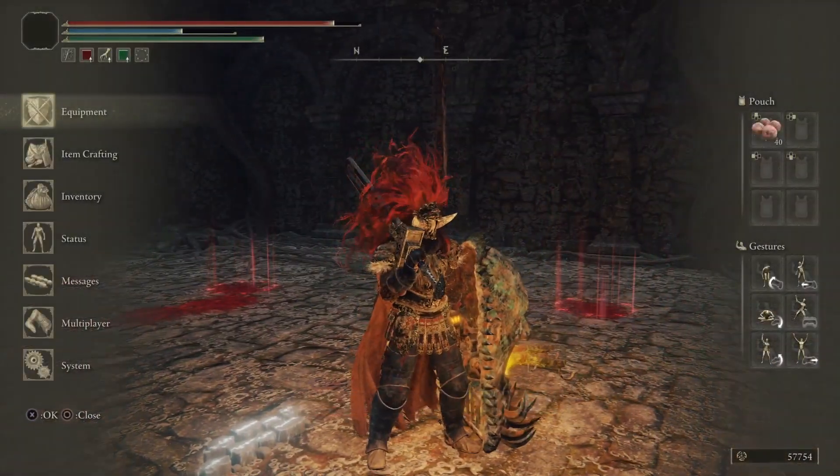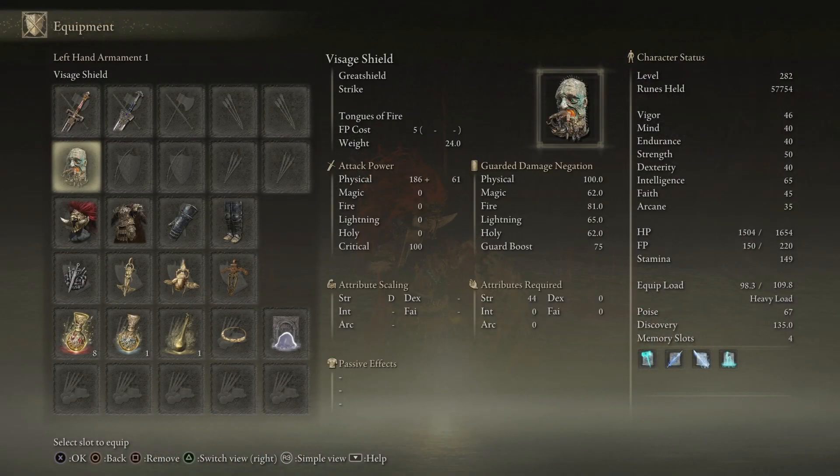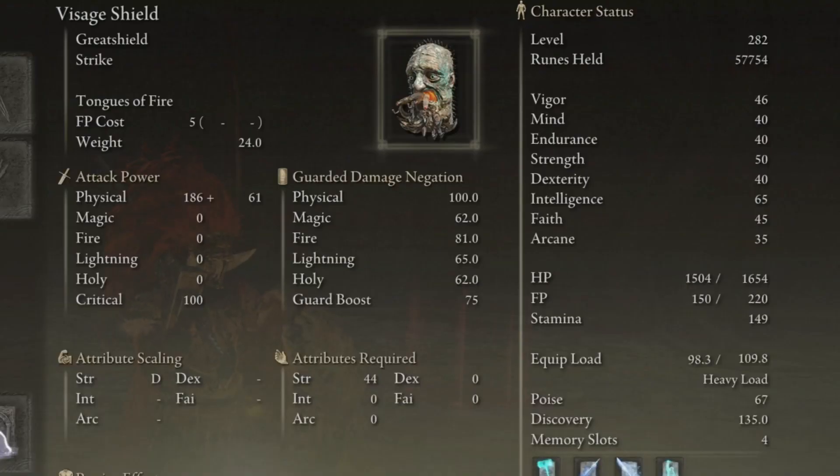Now about the stats of T-Shield — they are pretty good. It's giving you 100% physical resistance, a good magic one, fire one, good lightning, holy, and it also has a good guarded boost.